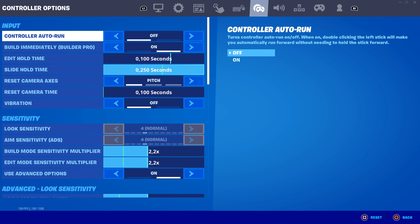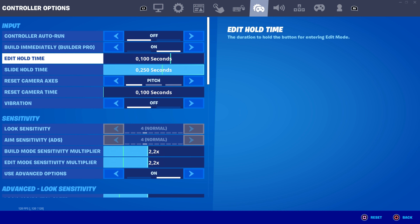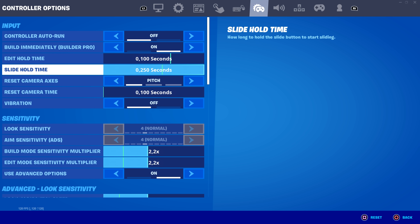For controller settings: controller auto run I have off — it bugs me out in game. The only use case is if you need to step away while running from zone. Build immediately — I recommend this on, of course. Edit hold time: zero. Slide hold time — I don't really like the slide animation in the game and I know a lot of people agree, so I'll probably have this off.